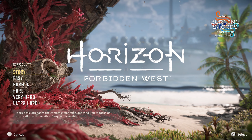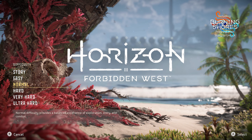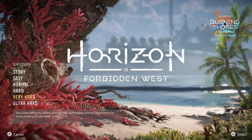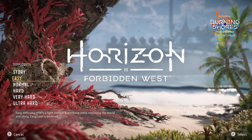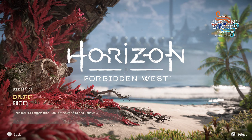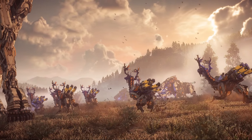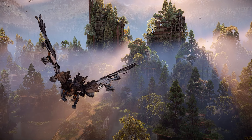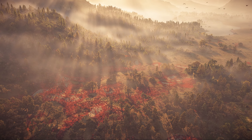Once through the settings, you can change difficulty. You've got Story, Easy, Normal, Hard, Very Hard, and Ultra Hard — I don't normally see this many settings. I played on Normal. Then there's a Guided versus Explorer mode: Explorer gives you minimal information and asks you to look at the world to find your way, while Guided provides markers and icons on screen to assist your journey. Having these options means someone who struggles to navigate can still enjoy the game in their way, and that's never a bad thing.